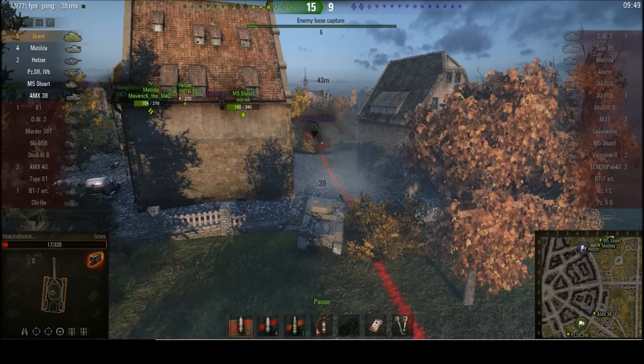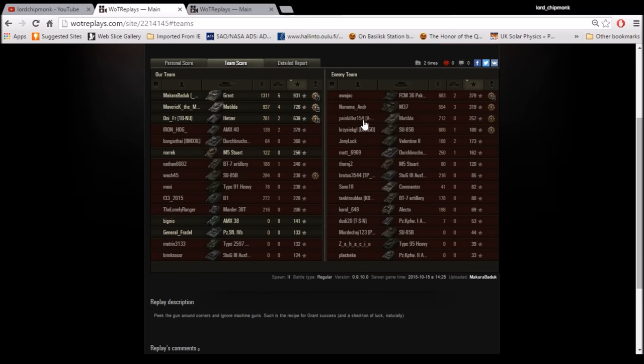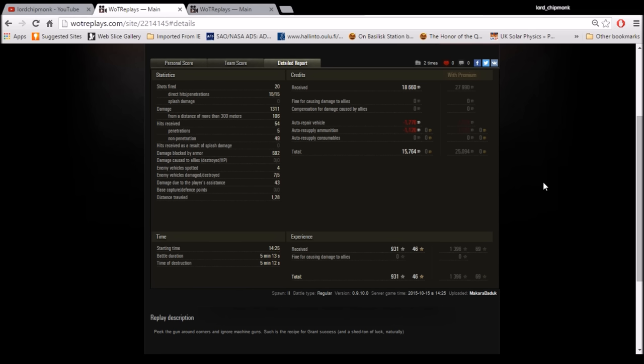Ended up being a fairly nice result in the Grant. That was enough for Ace Tanker, Bruiser, Fighter, Duelist, Fire for Effect, Shellproof because of all that autocannon fire, a Cool-Headed medal, and High Calibre. 1,311 damage done, 5 kills, 931 base experience — most damage, most kills, and most XP of anyone in the game. 20 shots fired, 15 hits, 15 penetrations. Mack actually bounced almost 600 damage with his armour from all that autocannon fire — not the sort of performance you can generally expect, but occasionally it can happen. Nearly 16,000 credit profit. A nice little outing in the M3 Grant.